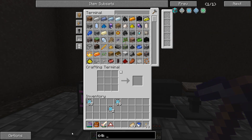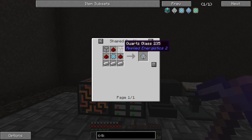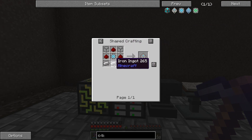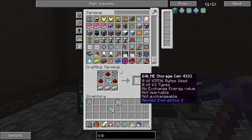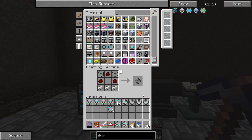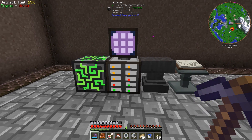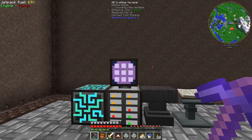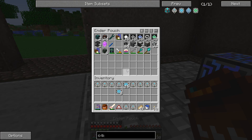Let's do a 64k disk - we can make them with some quartz glass, some redstone, and some iron. Let's go ahead and make all 10 of those. Hopefully I have everything in the system - we do, cool. So we got 10 of those ready to go. Now we need to transfer all this stuff off these 1k disks onto the 64k, and that's gonna free up a little bit of room.